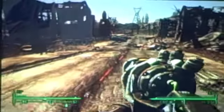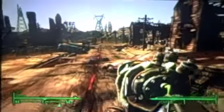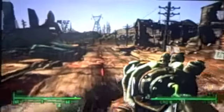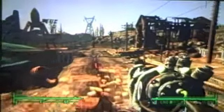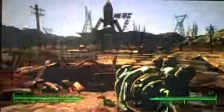This first burned down house on the left here, there will be a safe. You can crack that open and you'll find a scoped .44 Magnum and some other cool stuff. So keep following this road down here.